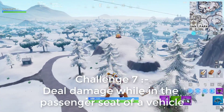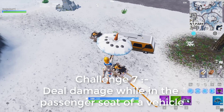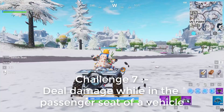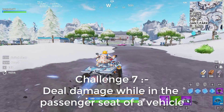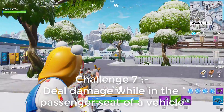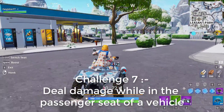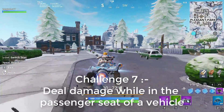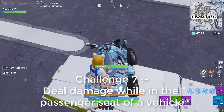The last challenge of this week is to deal damage while in the passenger seat of a vehicle. You'll need to be sitting in an ATK, a golf crasher, or even a plane and shoot enemies. I prefer playing duos or squad games for this. One of the best locations is Salty Springs, where you can find a lot of golf crashers — take one and roam around to find enemies.